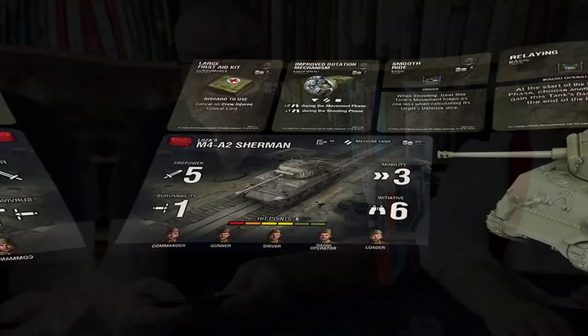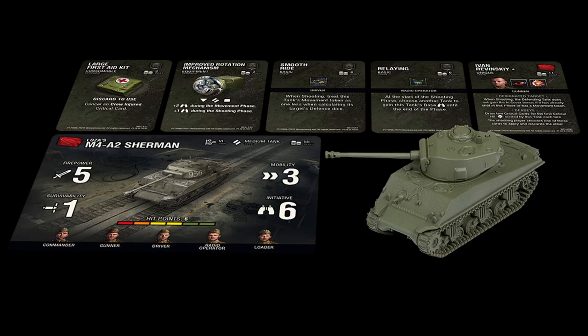The differences are so slight between the A2 and the A3, quite different from the A1 with its cast hull. It's also described as Loza's M4 - a particular Soviet tank commander. It's got a 76mm gun. Stats: Firepower 5, Survivability 1, Mobility 3 - which is great - Initiative 6, and 6 hit points. Great all-round stats as a medium tank platform to build on, at 55 points with 5 crew positions.